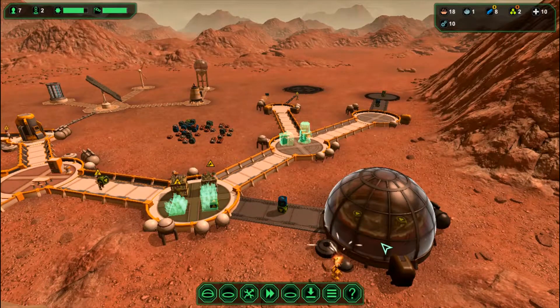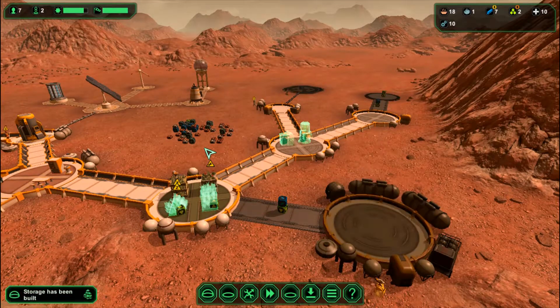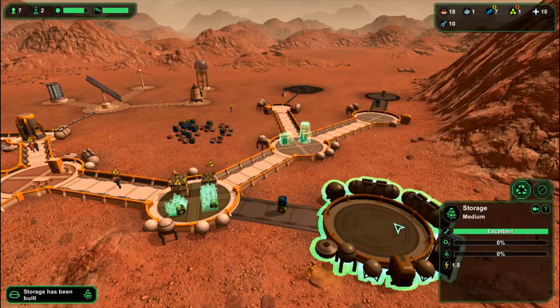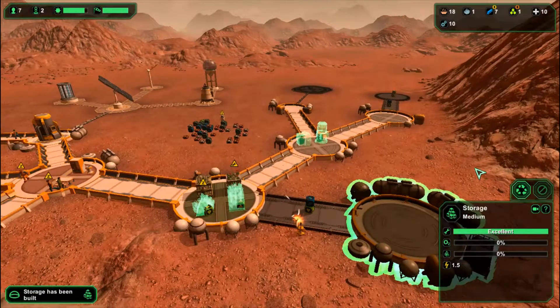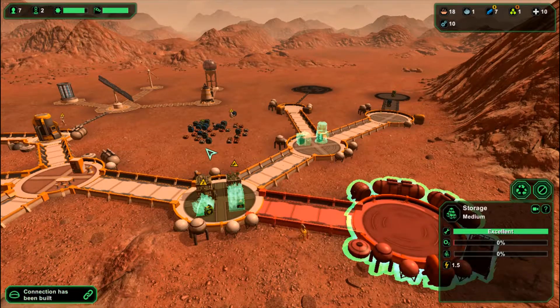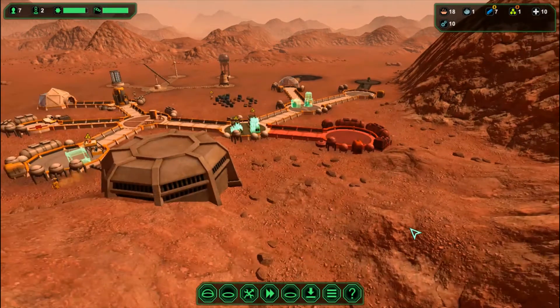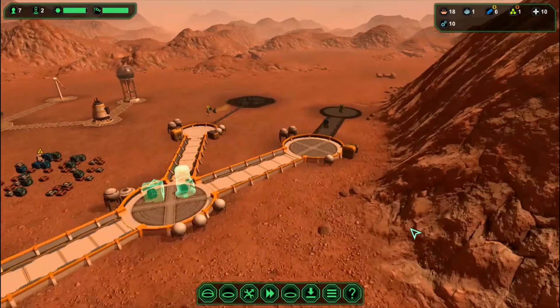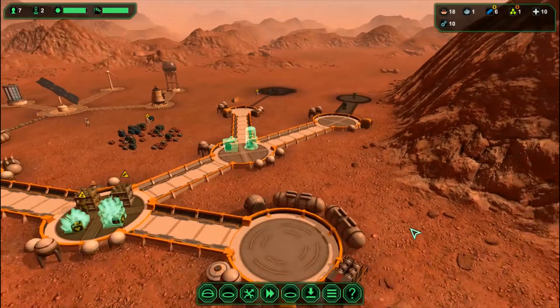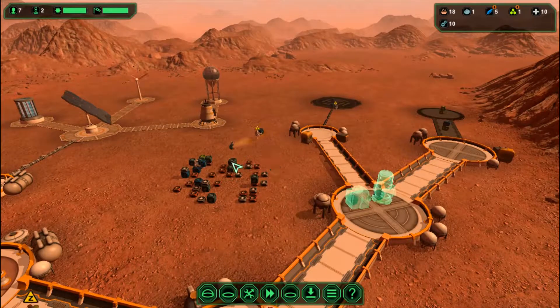Once the storage area is built I can move all that supplies in. This thing is strictly for storage — they will store all the crates in there. They can store food, bioplastic, metal, spares, and medical supplies, so it's a really good thing to have in your base.